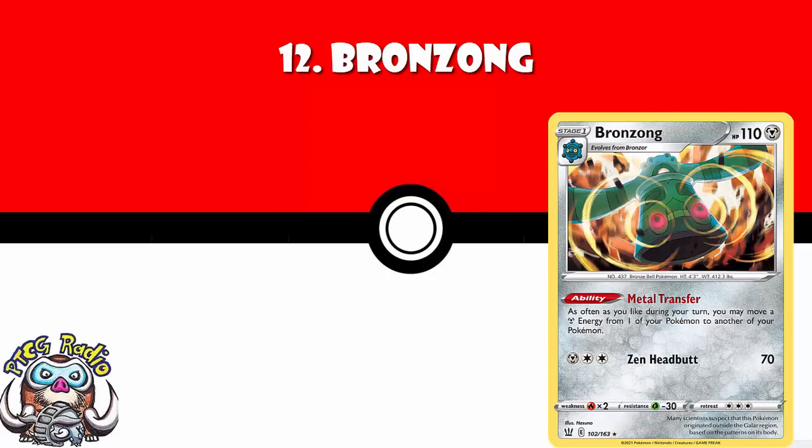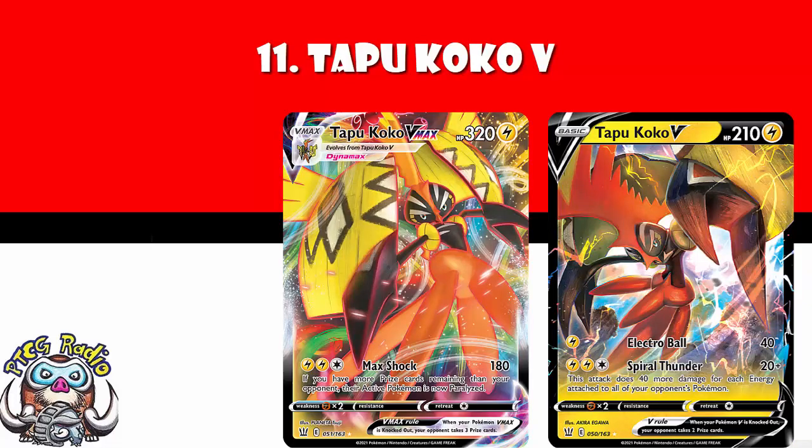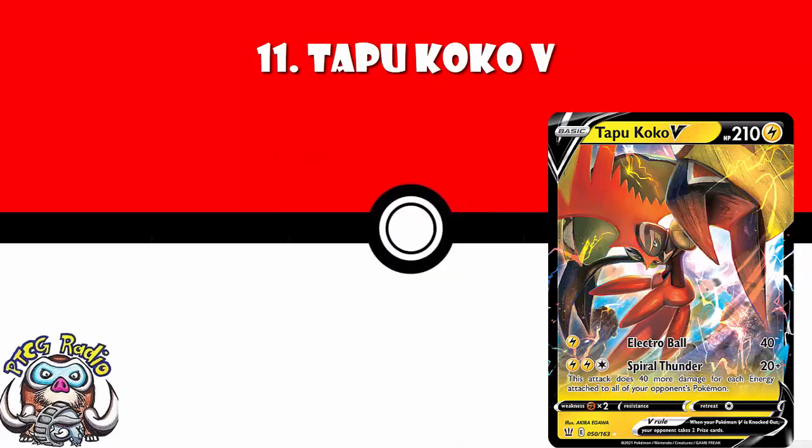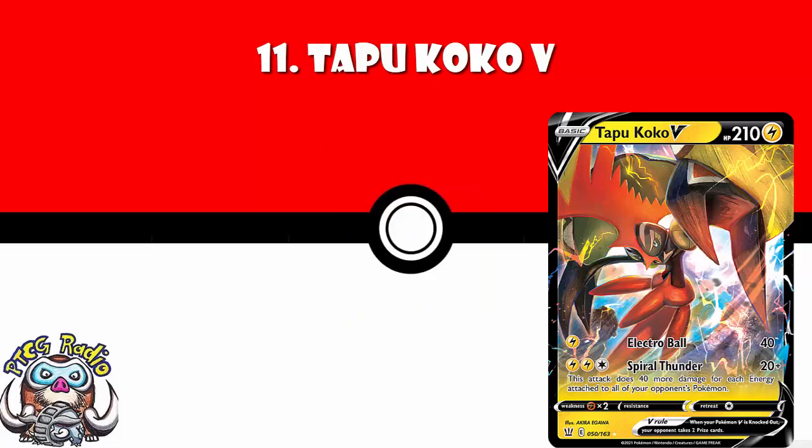In at number 11, we've got Tapu Koko V. There is a VMAX, but I'm really looking at the V here — though to be fair, the VMAX gets automatic paralysis if you're behind in the game, which ain't to be sniffed at. But the reason I like the V so much: free energy, 20 damage, plus 40 more for each energy attached to all of your opponent's Pokémon. This can be used as a threat — just make your opponent aware it's in your deck. Either your opponent attaches less energy than they want to, which is good for you, or your opponent attaches a bunch of energy and you get to do giant attacks with Tapu Koko — also good for you. Either way, I'm kind of loving Tapu Koko.